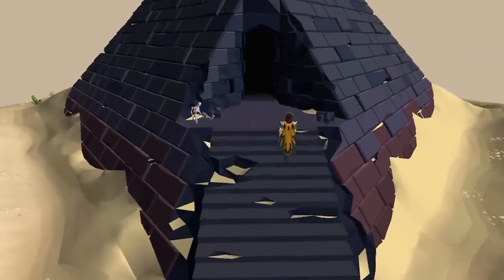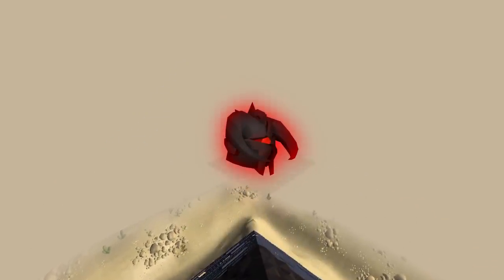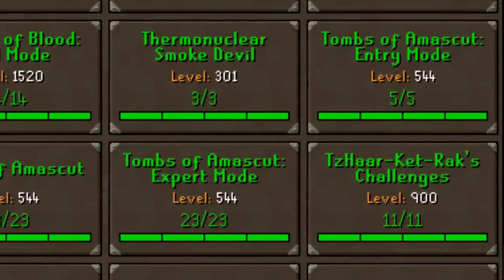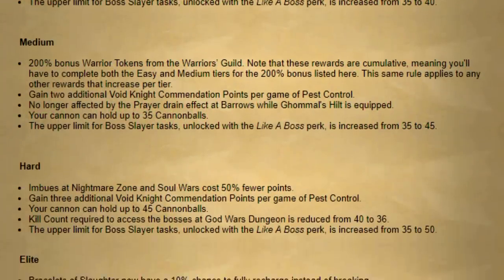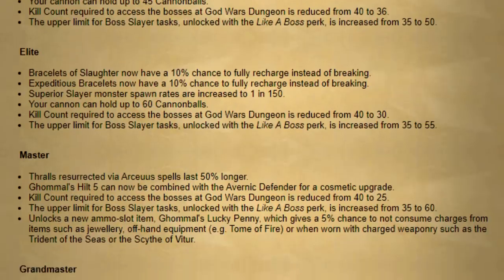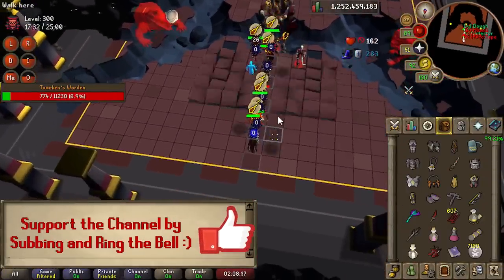Welcome back ladies and gentlemen, I've got an action-packed lengthy video for you today. Raids 3 came out a few months ago and with every new boss comes new combat achievement tasks. They're here now, which means I can no longer use the highest tier combat achievement rewards like the zuck slayer helmet recolor and the grandmaster tier of Normal's hilt. They've also added longer thrall spawns — two times longer — so we must reclaim the zuck helmet and complete the combat achievements once again.